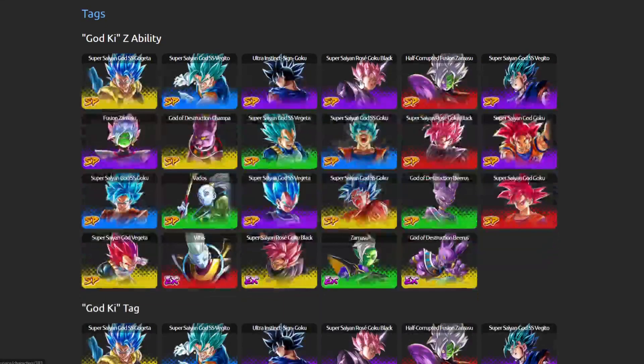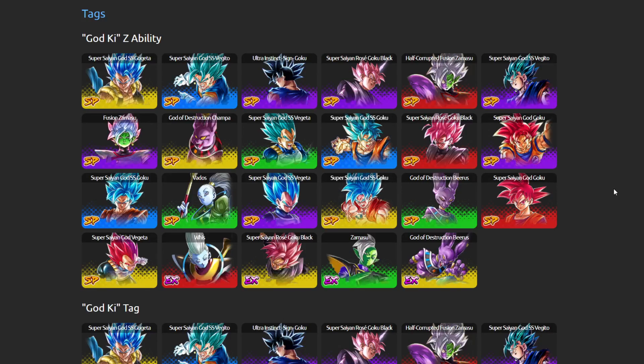For the God Ki tag: Red is covered by Fused Zamasu, Purple by UI Sign Goku and Rosé, Yellow and Blue by the Fused Blue units — Gogeta Blue and Vegeta Blue — along with Zenkai Super Saiyan God Vegeta. Green is currently covered by Vados, but she's a glass cannon more suited to support and doesn't deal much damage on her own. God Ki also really needs a viable green unit that can hold their own.